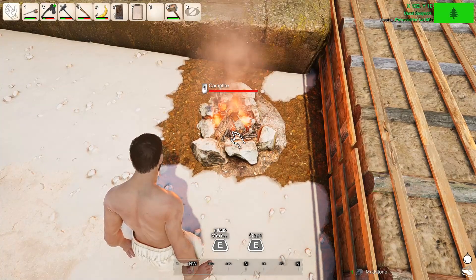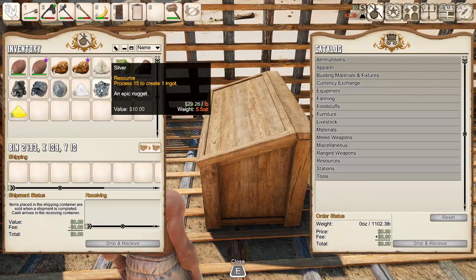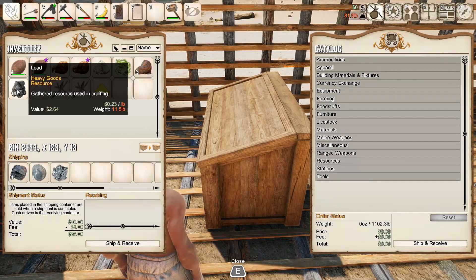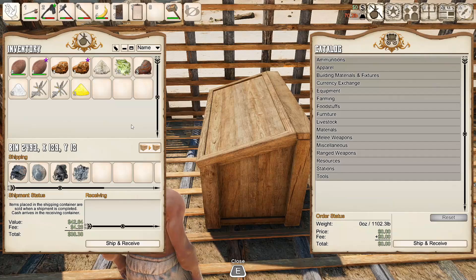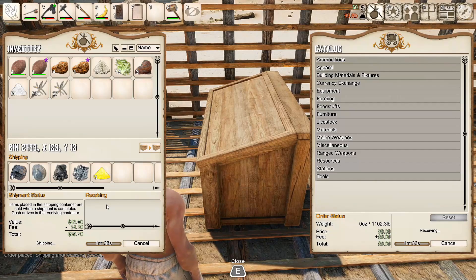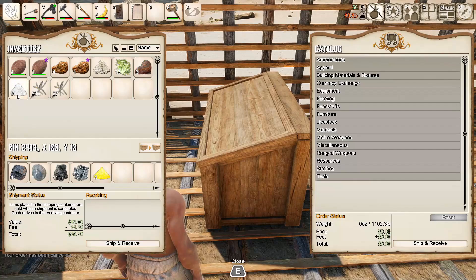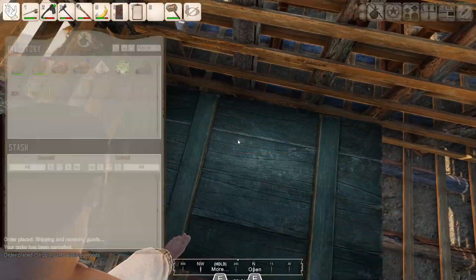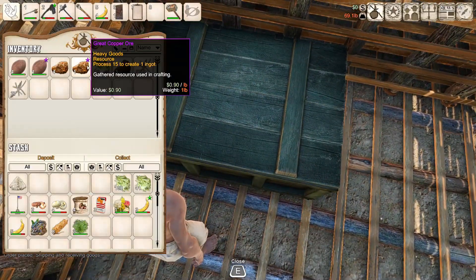I also got some mudstone. Let's sell that stuff - silver, quartz, mudstone, lead. Why not - it's an extra 38 bucks. Let's throw in the saltpeter too - 41 bucks. We'll keep the diatomaceous earth because it's a crafting material.